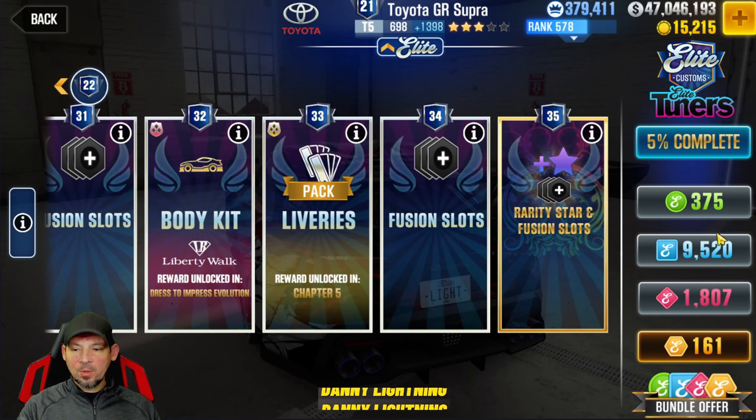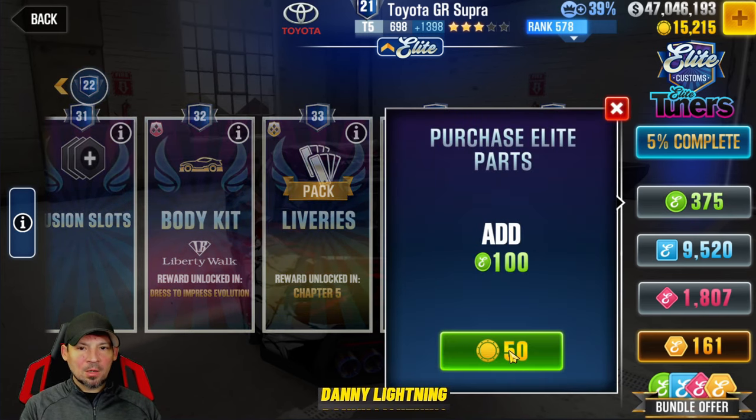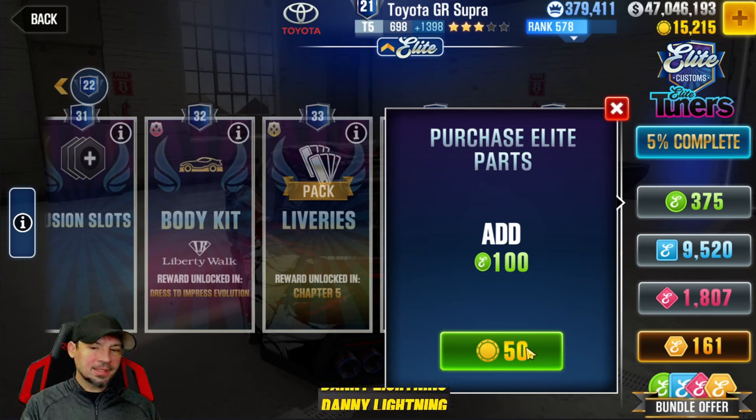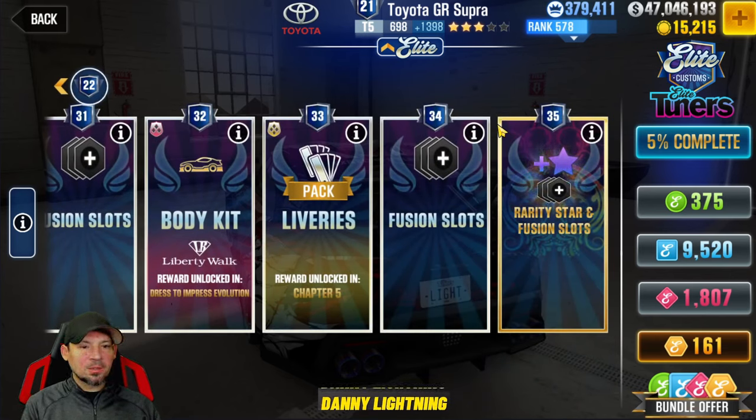For everyone who can't figure out how to add more stars, you've got to collect these tokens. You can buy green tokens — 100 for 50 gold — but every time you buy, the price goes up: the next 100 costs 60, then 70, and so on. Every 24 hours it resets, so if I buy 100 tokens for 50 gold today, in 24 hours it resets back to 50 gold.